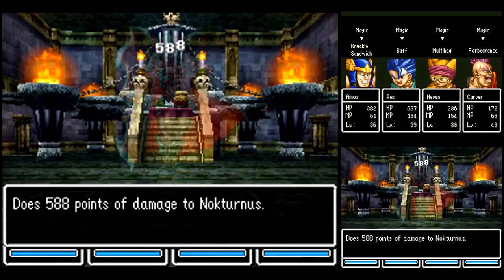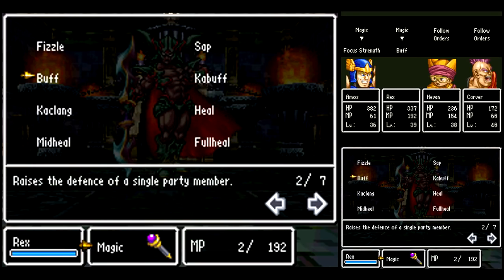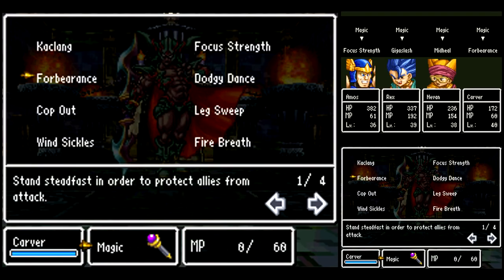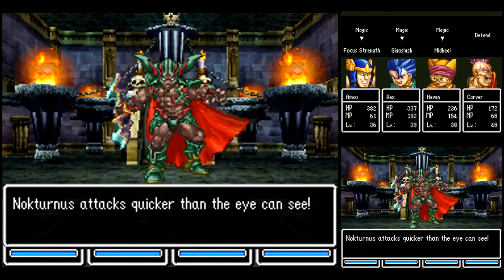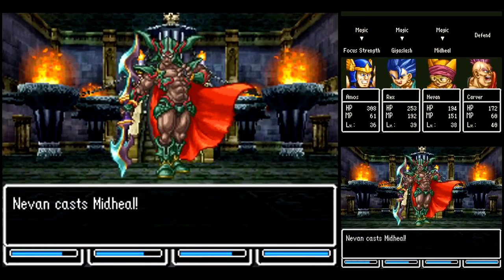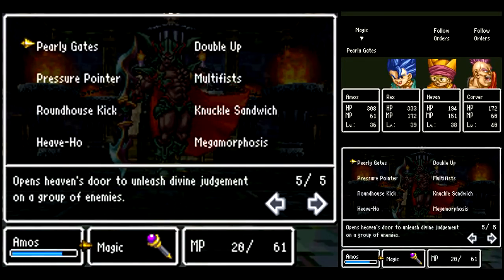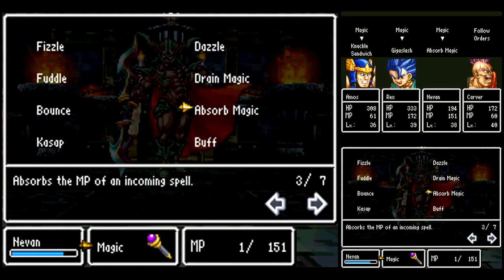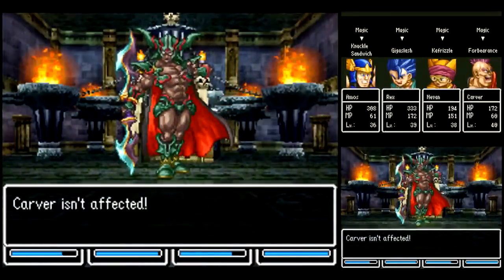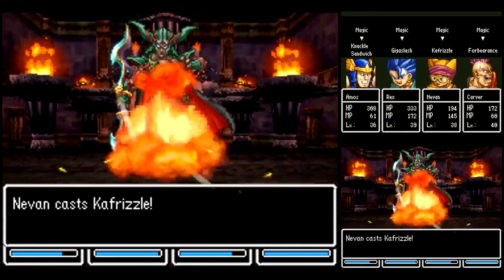The next thing he's going to do is use some physical attacks, and he might be able to kill Carver even with Buff and Forbearance. So I want Carver to just defend for this round. Unless I get horrifically unlucky and Nocturnus focuses all of his attacks on one character, he won't be able to kill anyone. Basically, I want Nivan to dual-cast Mid-Heal on Carver, because that's pretty much enough to bring him back to full HP. Now in Phase 3, after using that Triple Attack, he could use Oomph on himself. If that happens, you want Rex to use Disruptive Wave and Carver to just defend, because with Oomph on Nocturnus he will kill you no matter what you do with Forbearance.